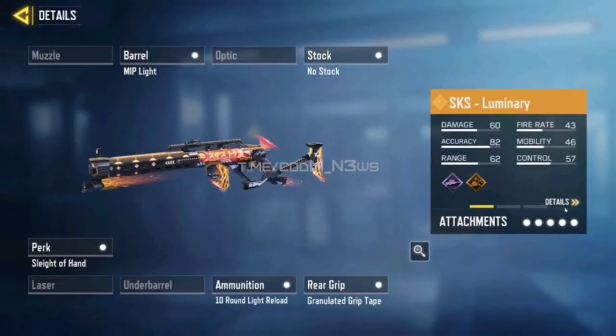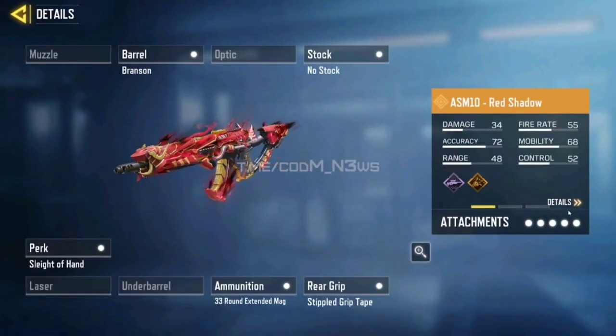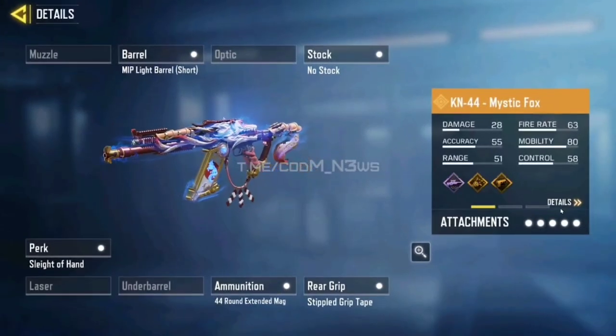So this season we are getting 4 legendary skins: SKS Luminary, ASM10 Red Shadow, QQ9 Albatross, and KN44 Mystic Fox.